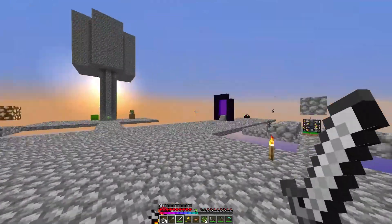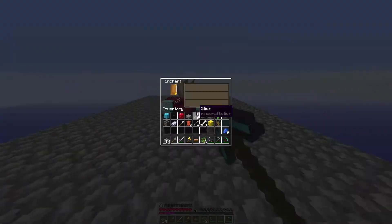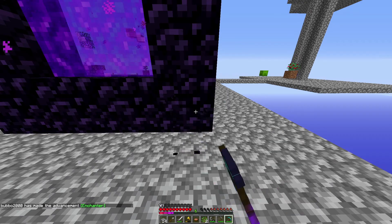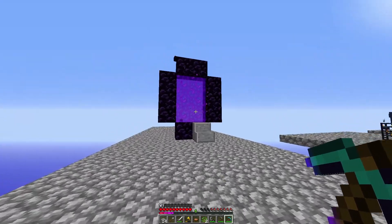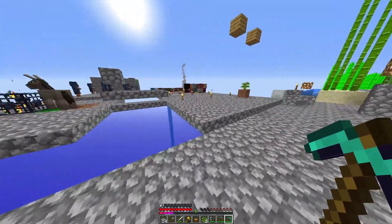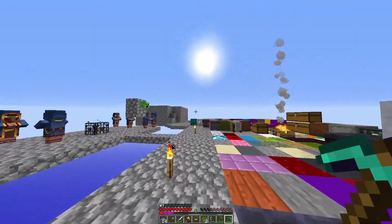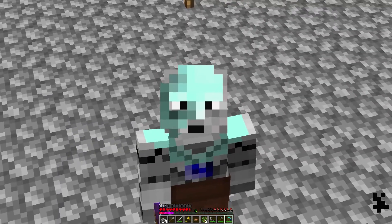I'm going to go enchant my pickaxe real quick just because I can. Efficiency — that's all I was trying to get, at least Efficiency 1. I also fixed up the Nether portal so it doesn't bother people. Next episode, expect the Nether — we've got to go in there and get gravel so we can make infinite dirt, because I feel bad these animals only have one block to stand on. That's going to do it for this episode. Drop ideas in the comments, and I'll see you all in the next one — peace out!